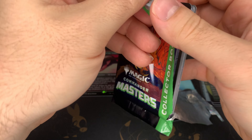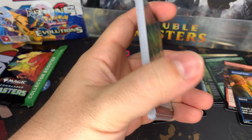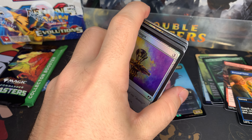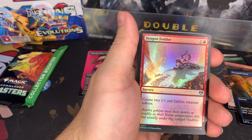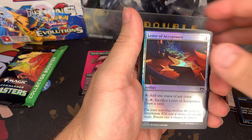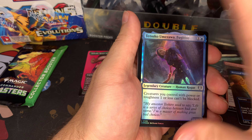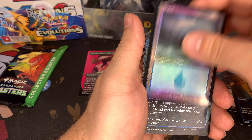So far no textured foil. Got two foil etched — wait, that's the token. I believe it should be — Wizards says it's a one-in-25 chance to pull a textured foil in a collectors pack. So that's a 25% chance per pack to pull it.